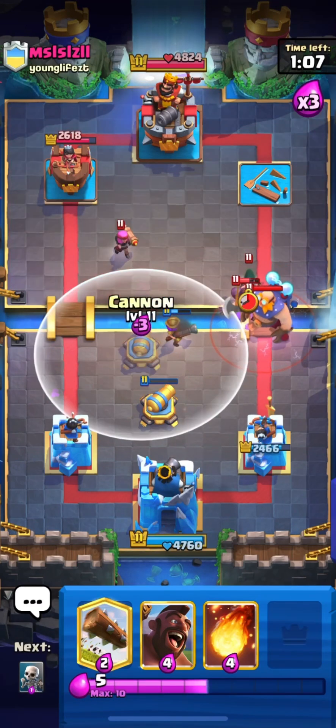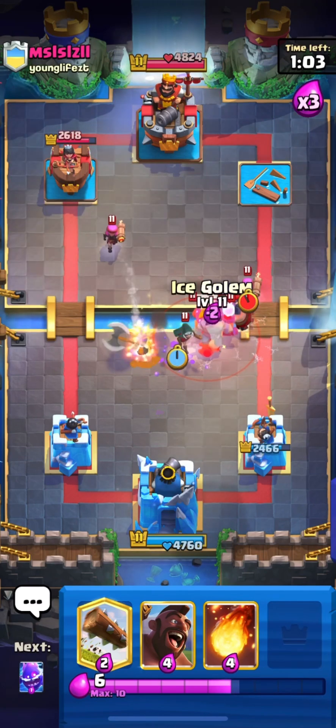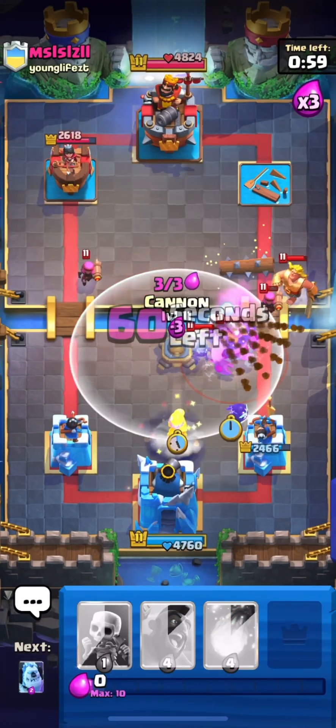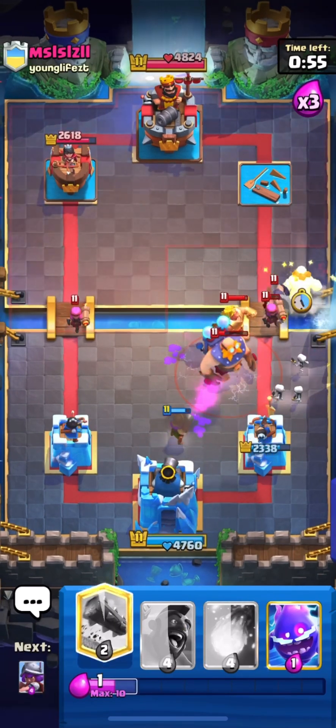This was not the best placement but it will work guys. I will place my cannon over here — his executioner will get the cannon. I think the bandit will get the connection; we have to do the defense over here.